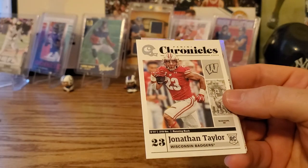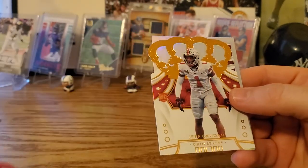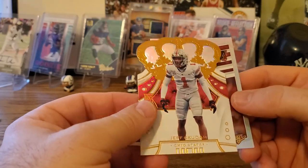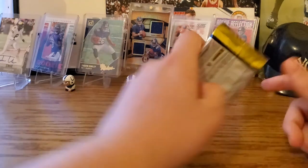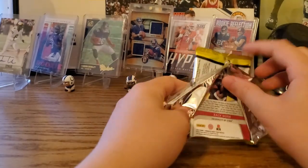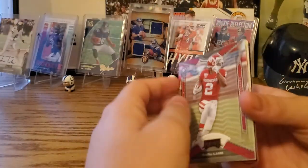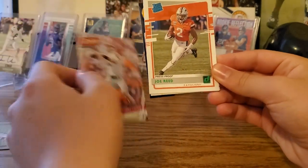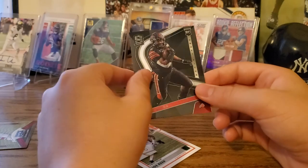Got a Prestige Justin Herbert. Jonathan Taylor — I don't think I just got that one. Got a T. Higgins Crown Royal. Jeff Okudah — he's good, top five picks, third pick overall. So we got the first, second, and third pick. Crown Royal and then Absolute Brian Edwards. Hopefully we can get the fourth pick too — that would be CeeDee Lamb first. That's a parallel! Jake Fromm press proof. Joe Reed. Benjamin Victor. And the last card, Zach Moss.